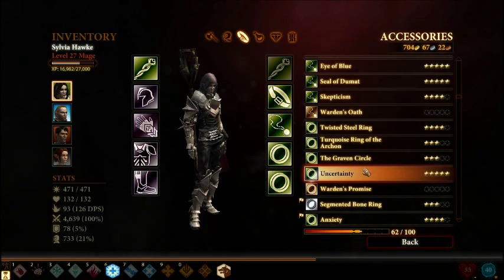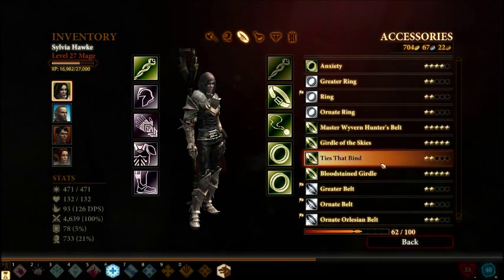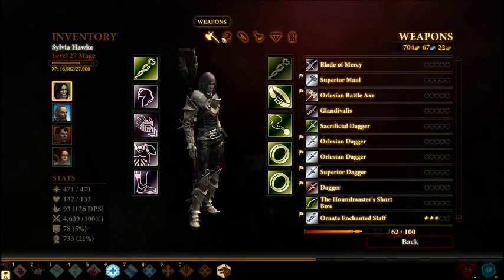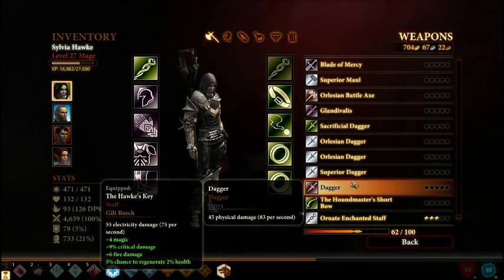And what did we receive? Amulet of the Enthusiast. Skepticism. Uncertainty. Anxiety. Wow. A lot of Orlesian daggers.